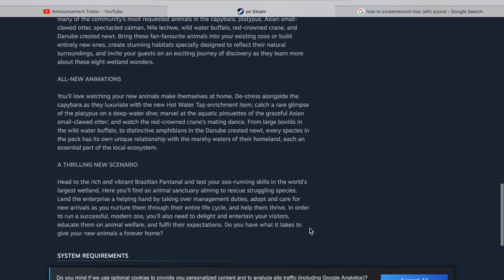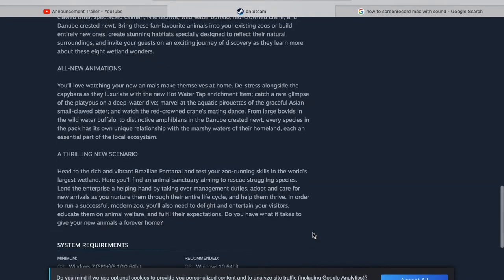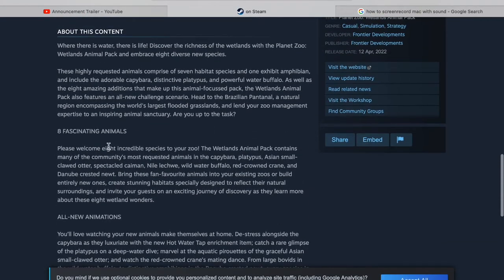So let's look at Steam. Oh, they do say it! The Vetline animal pack contains many of the community's most requested animals: the capybara, platypus, Asian small-clawed otter, spectacled caiman, Nile lechwe, wild water buffalo, red-crowned crane, and Danube crested newt. These are very much fan-requested animals.